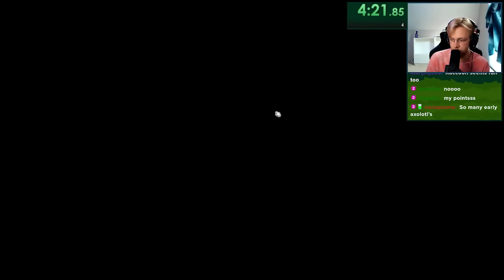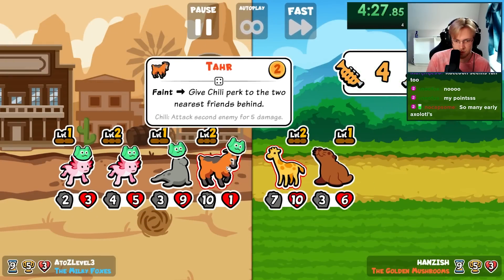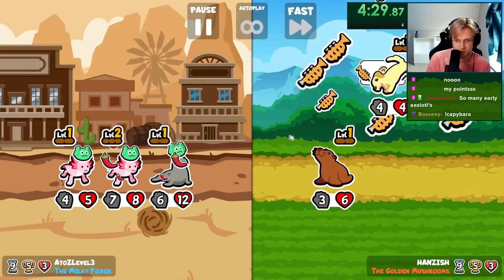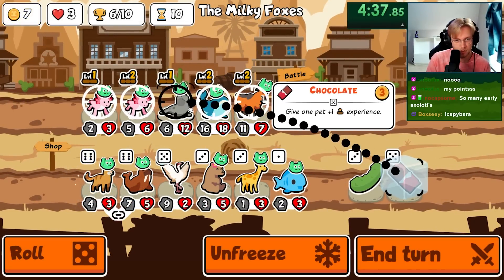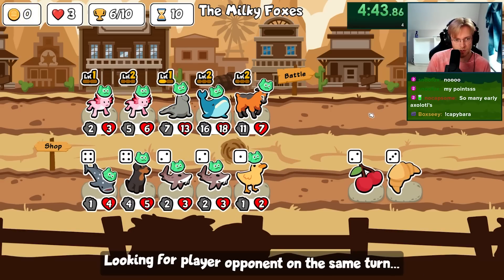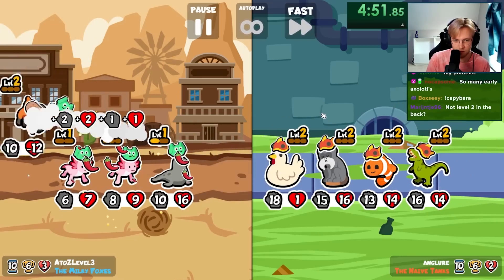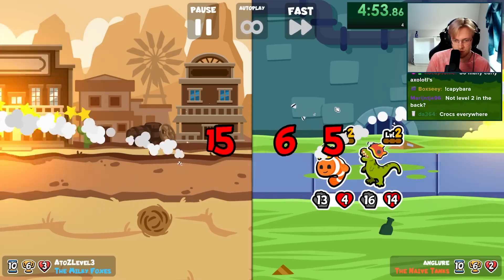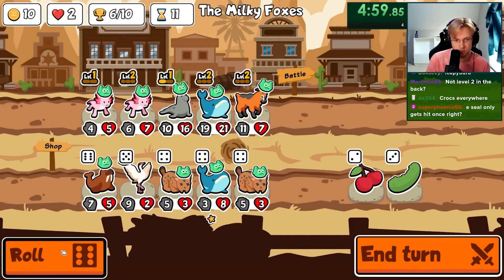Elephant seal! This is the squad we want — so you get hit twice and then you give a ton of stats. I think this is it!